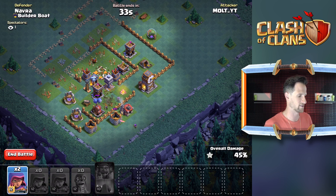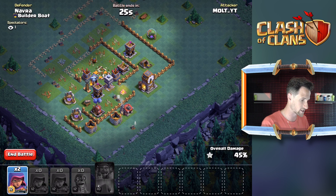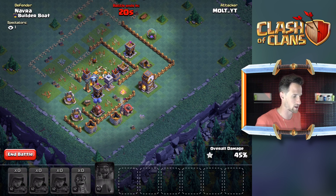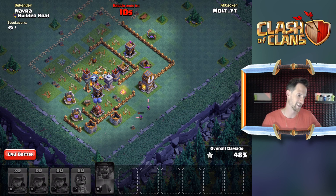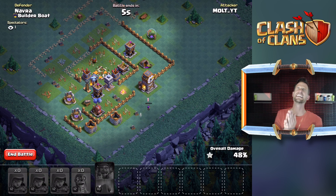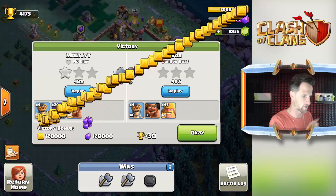Let's see if they switch over to the army camp - one of them is, and it might actually take it out. Come on, take it out! That army camp is so close to going down and we only have 25 seconds left. Let's see if we can get them to work their way into that army camp because a two-star right here would be huge. You're going to go after the clock tower? 48% here ladies and gentlemen, 11 seconds left. Victory at 48% right there!